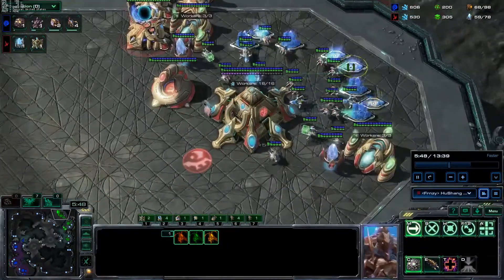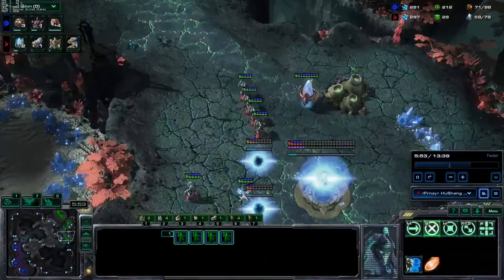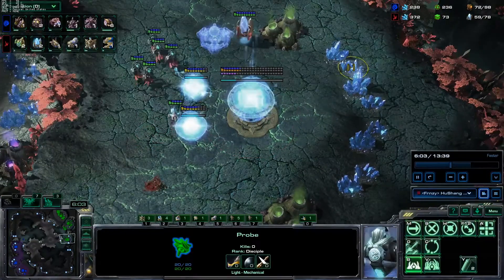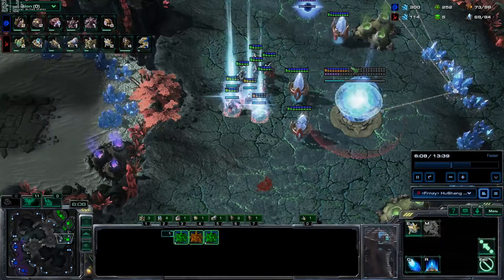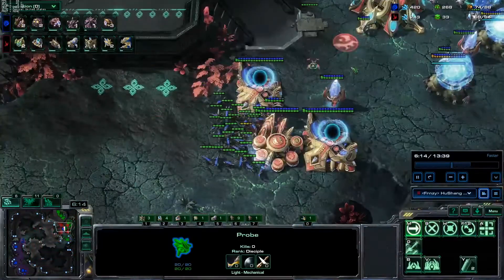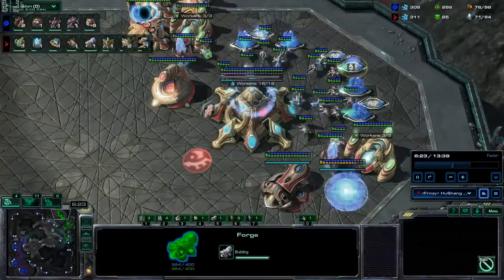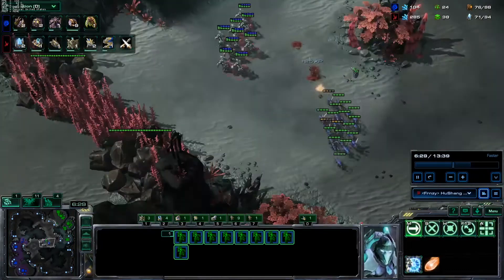I warped in more adepts thinking he was only making lings and I wanted to continue the pressure, but I didn't realize the warp prism was dead. So it's a bit of an awkward situation where I might have to walk across the map with the adepts — not the best. There are going to be a lot of suboptimal moments in this replay; that's just how ladder goes. The build was shown in a sandbox setting where everything goes perfect, but in a real game things get crazy. We're shading across the map — it can still work.